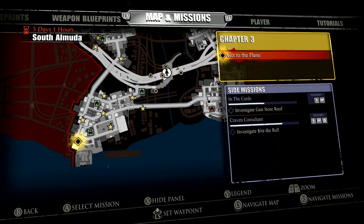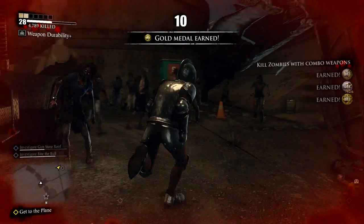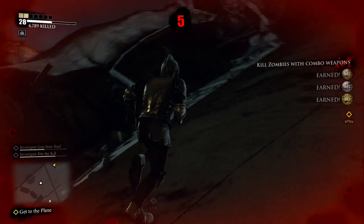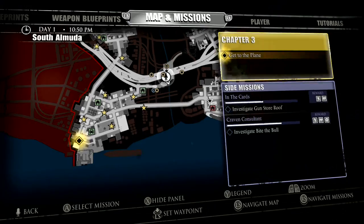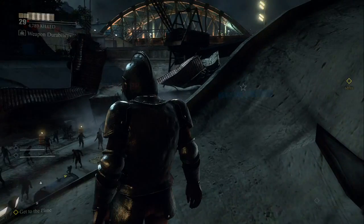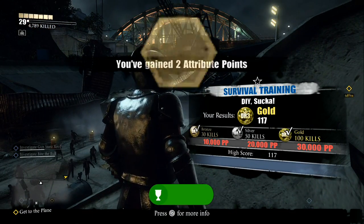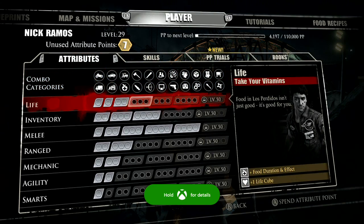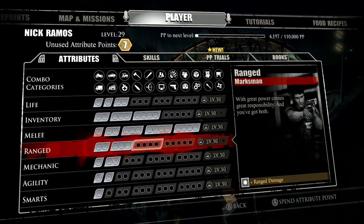That's South Almuda — there we go, speak English. Speed run, pretty easy, pretty quick, and you walk away with a lot. I believe I started at around Level 22 — I'm Level 28 now. Oh, I just got more XP — Level 29! What do you know, the game clip recorded.